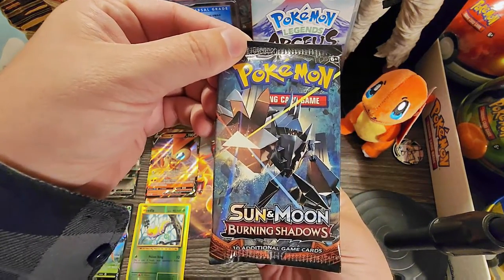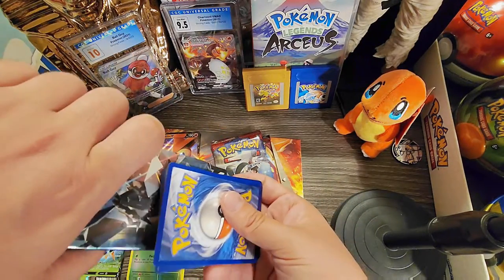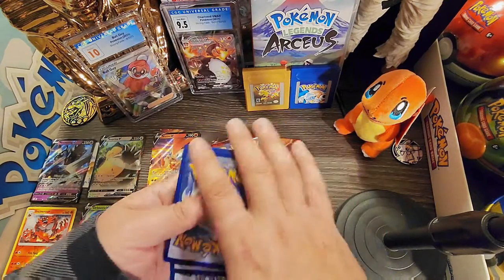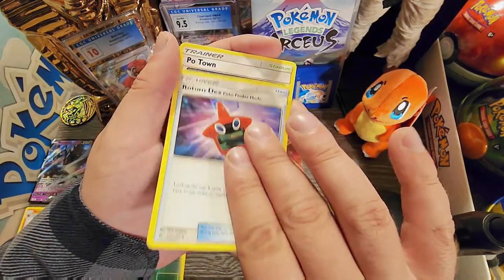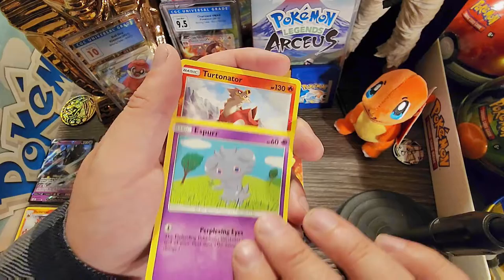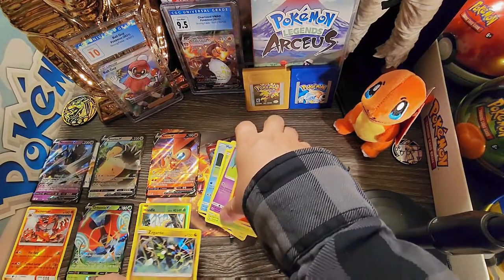Alright, we're going with Sun and Moon Burning Shadows. Oh my code card - nope, got another card stuck in there, hopefully didn't mix them up. There's your code card guys. One, two, three, four in the back and a fire energy. Rotom Dex trainer, Oddish, Charmander, Marill, Handsome, Sableye, reverse hollow, and a hollow rare! Wow that's nice, look at that color there. All right, save that pack.